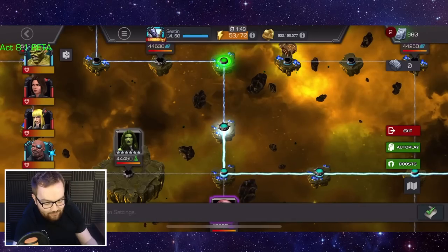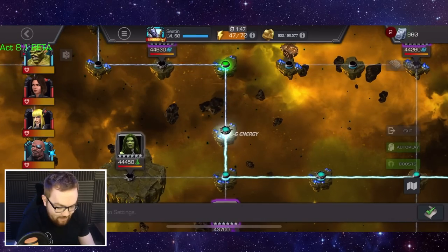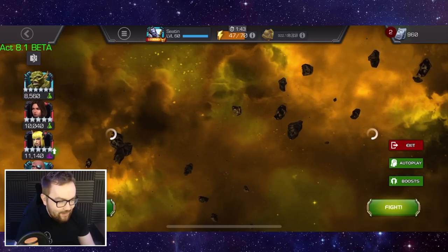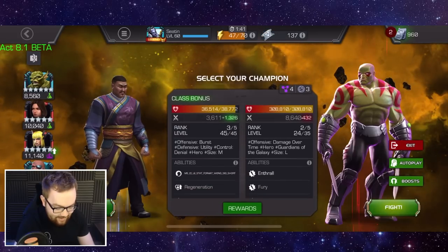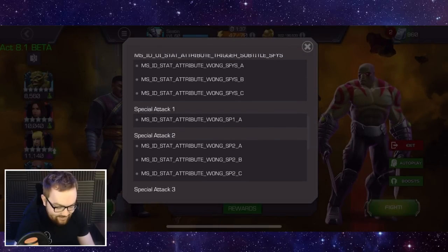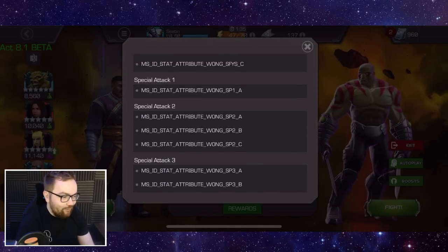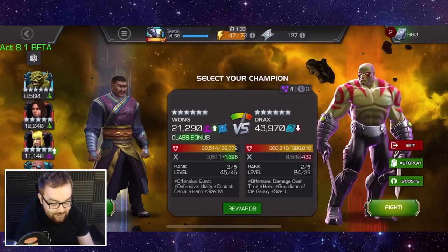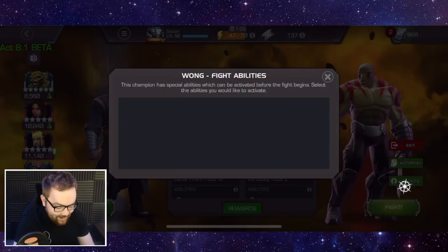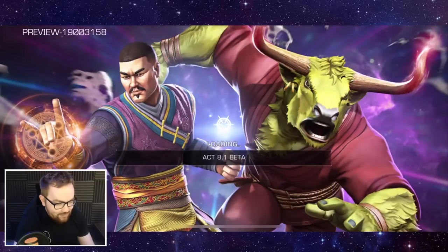I do want to showcase the special three as well because it's very cool looking, and it has a short fate seal — I think it's like a three second fate seal on the special three. The slightly annoying thing is that on the CCB beta, at least my version, all of the abilities are visually broken, so I can't read those off, but I'm pretty sure it's a three second fate seal off the special three.